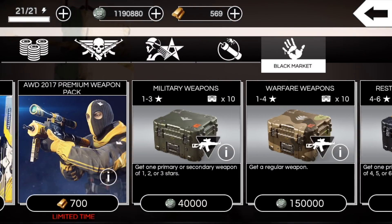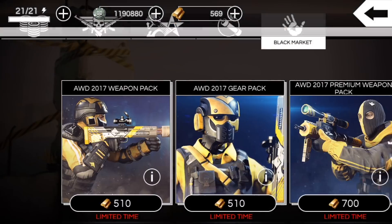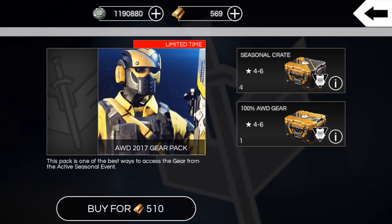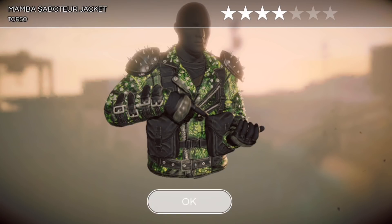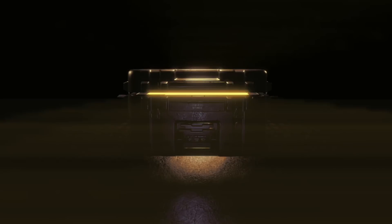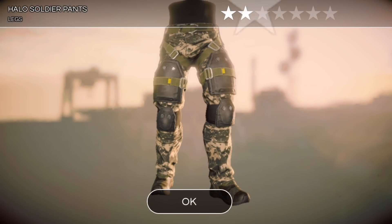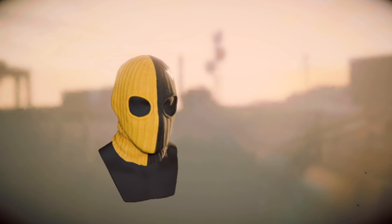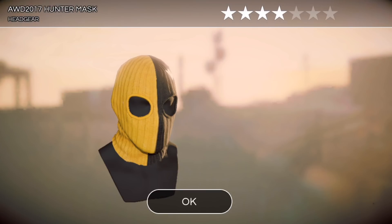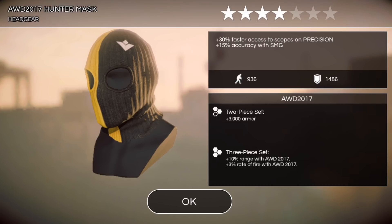We got 569 gold left. I don't really want to buy a weapon pack — I'd rather save for a premium weapon pack. Maybe we'll buy a gear pack. A little nervous, might be a waste. Saboteur jacket — I don't think I had that one yet. Rider jacket, some four star fans, four star masked. That was all four star gear, kind of crappy drop rates.